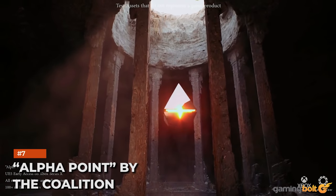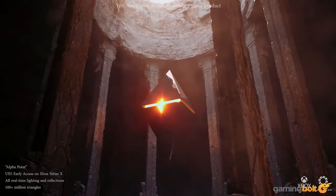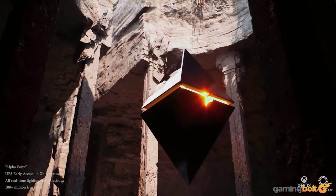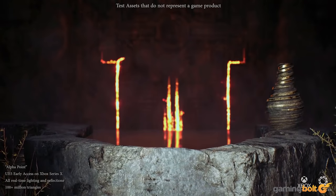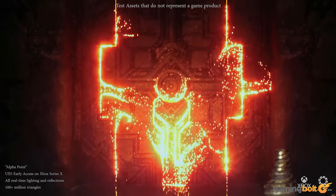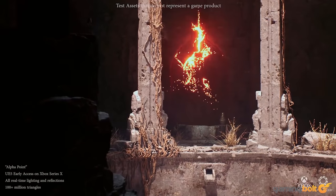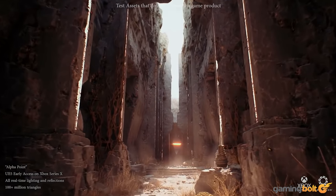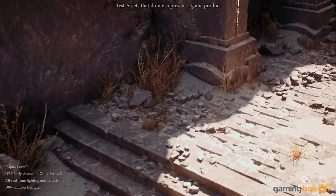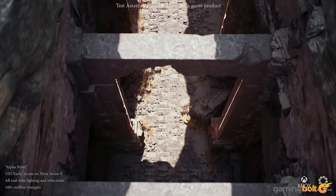Famed for Gears of War, first-party Xbox studio The Coalition made this demonstration as an internal test of UE5's raft of capabilities. Nanite and Lumen get a workout here, alongside other systems such as Virtual Shadow Maps and Convolution Bloom. This demonstration succeeds as it shows us what a company with the budget to push UE5 systems can achieve.